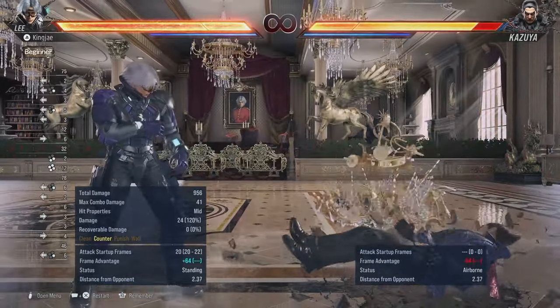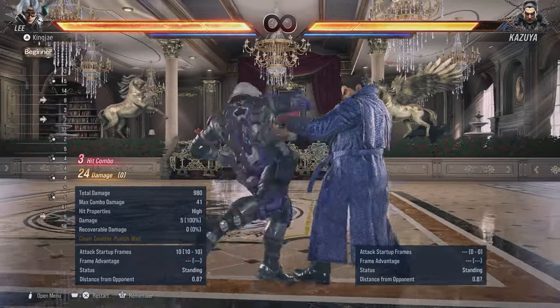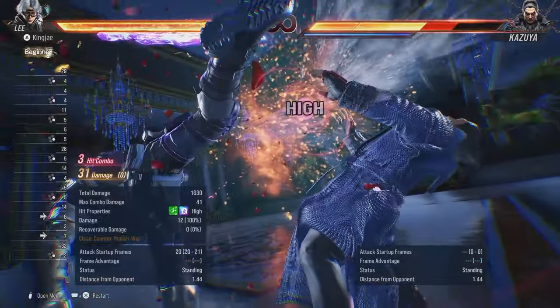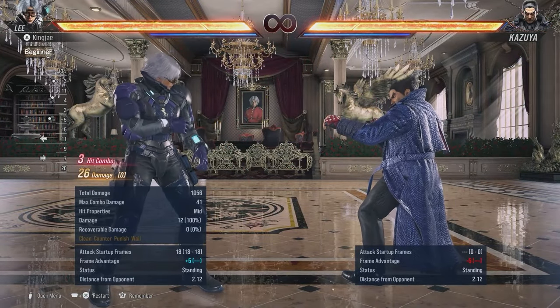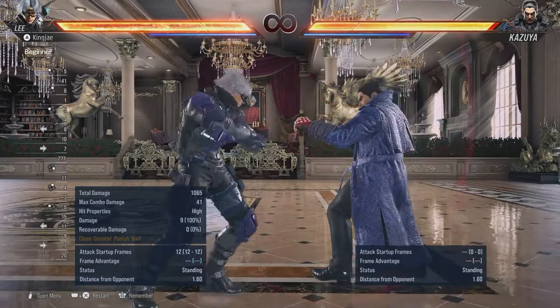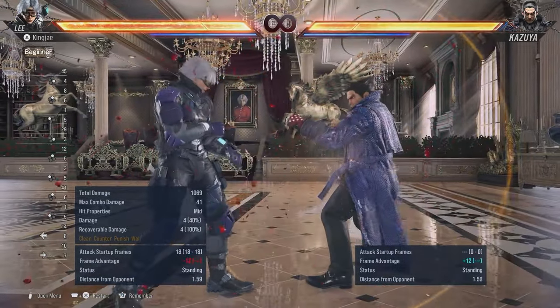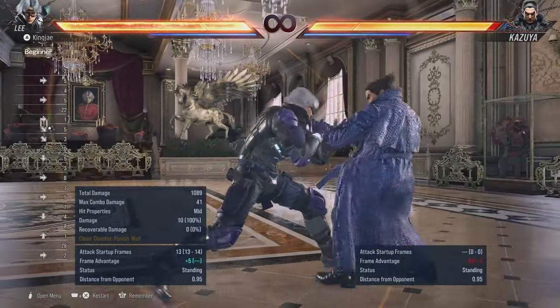We also have 4-4-4 that has a just frame. Then we have 1-2-4 - that's the just frame; you can tell because of the sparks. A down forward 1 is a good mid poke if you want to try and open up your opponent's defense.